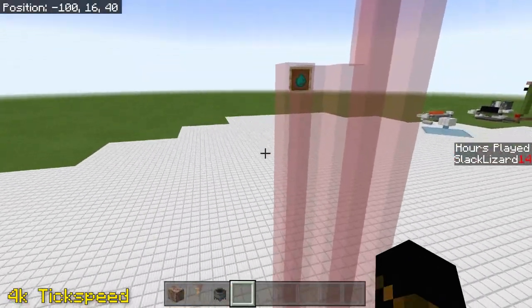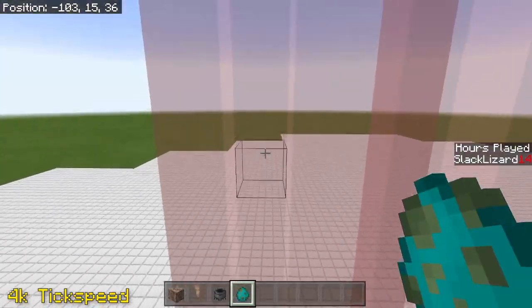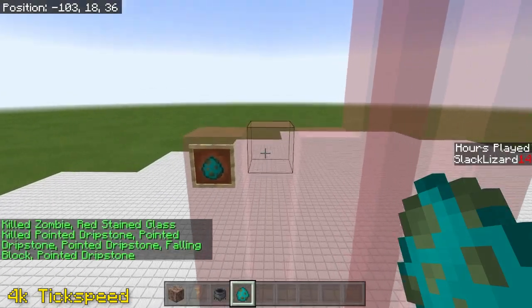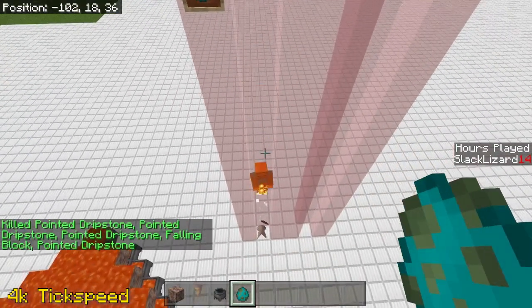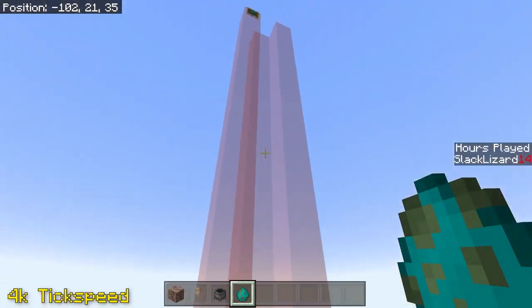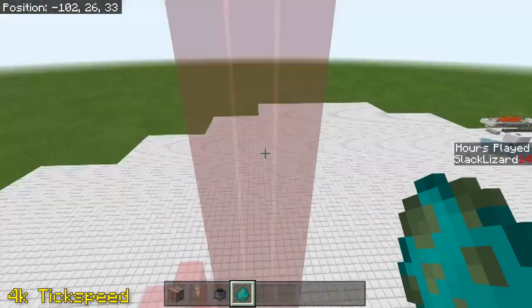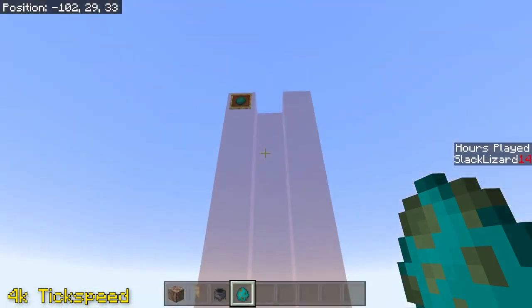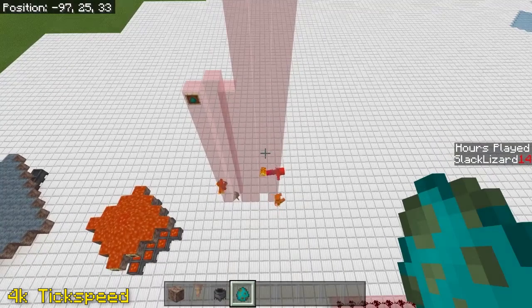Another interesting thing to point out with dripstone is that mobs that fall upon it, including players as well, take extra damage. So if we take this zombie here as an example and spawn him in, when he falls onto the dripstone he takes a lot more increased fall damage compared to the default. If I spawn a zombie here — he's still alive. If I spawn him there — that's a big difference. And if I spawn him all the way up here at the top, he finally died.